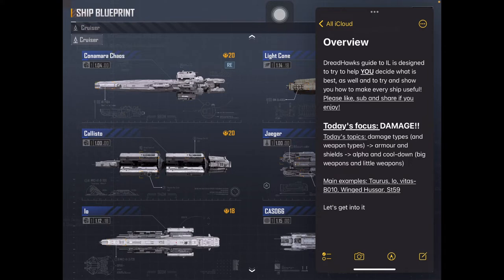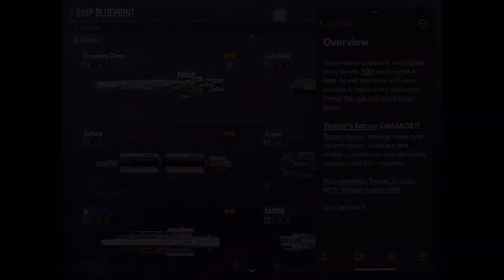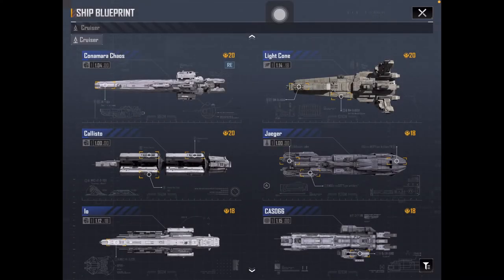In today's video we're going to talk about the damage types and the types of weapons, how armor and shields work, as well as comparing alpha damage to cooldown to try and utilize bigger and smaller weapons appropriately. So let's get into it. First up we have weapon and damage types. There are two types of damage in IL: energy damage and projectile damage, or kinetic damage.